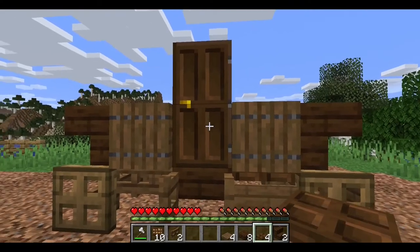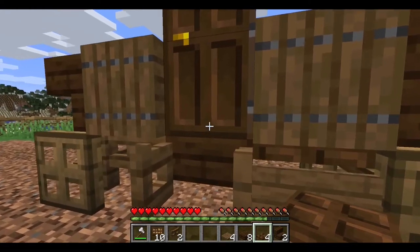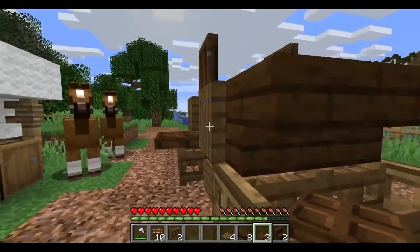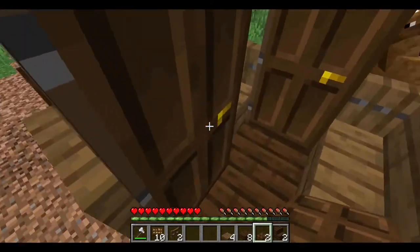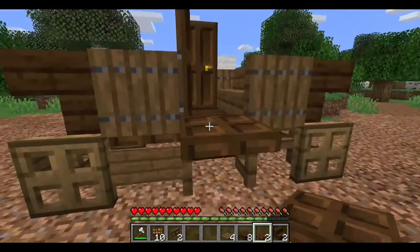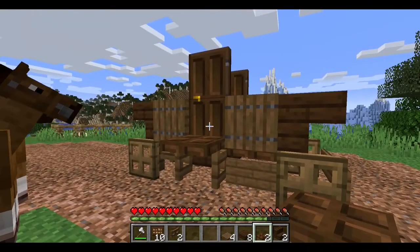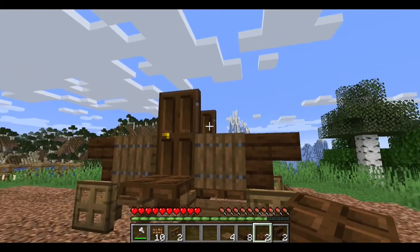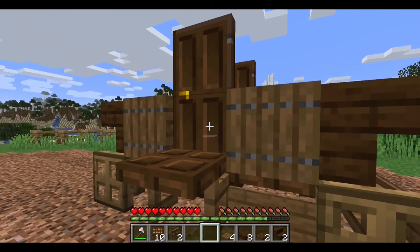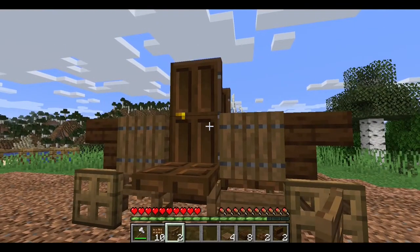Last but not least for this layer, take two dark oak trapdoors and shift-place them on the door to create a little stepping stool. Do the same thing on this side — you can open the door, go inside, and when done, close the door and flip this up so it's flush with the wall. Now, if you look at pictures of stagecoaches, many have open tops and you could replace these doors with fence gates. For this design though, it's going to be a closed carriage, so we're going to add a third layer on top.